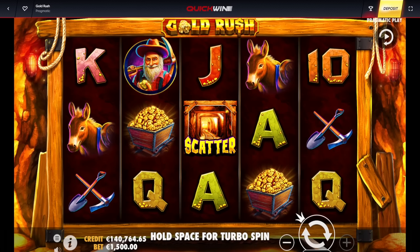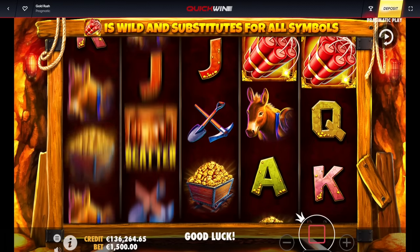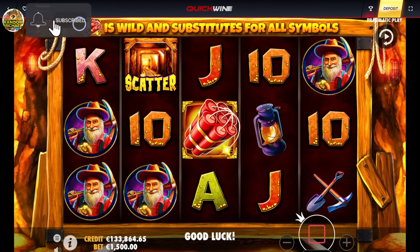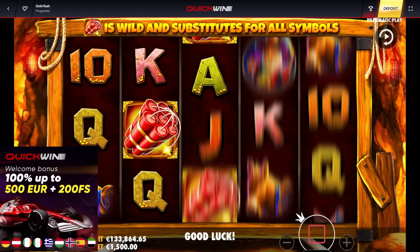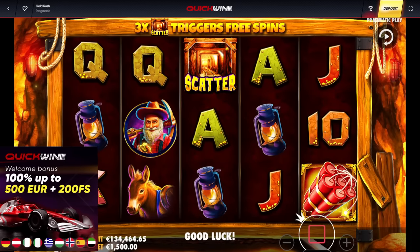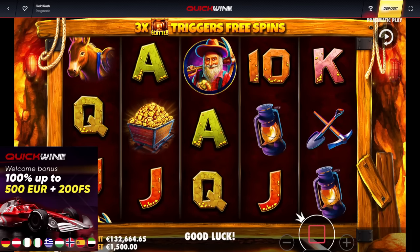Let's go Gold Rush — 1,500 euro max, just a couple of spins. If you enjoyed the session, it was massive wins all day. Can't blame the man for giving us dead spins there — it was a good bonus buy session. Don't forget to like and subscribe. Quick Win Casino — link will be down below. RandomCasinoBonus.com — link for Quick Win is on there. After you sign up, you can get yourself a 100% deposit bonus up to 500 euro and 200 free spins.